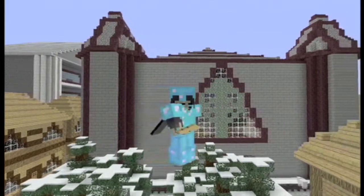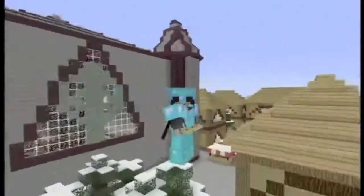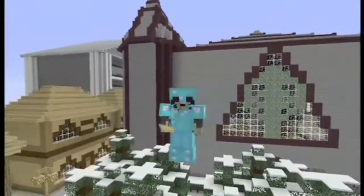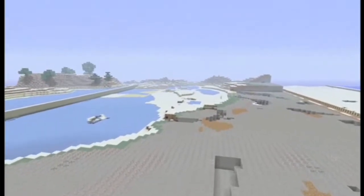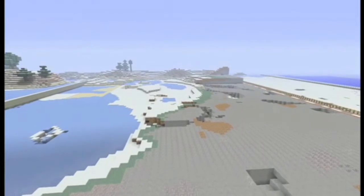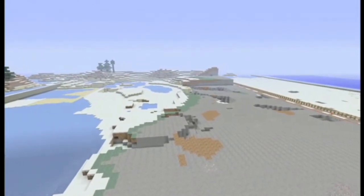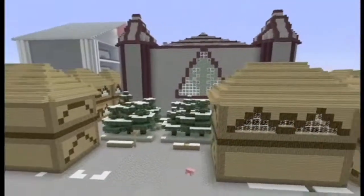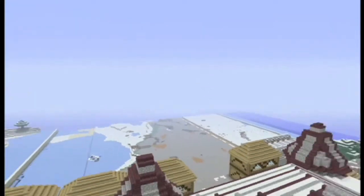Alright guys, Brad here. Today I'm going to be showing you around the completed part of Section C of the South City. But first let's take a look in front — we've started clearing out the land, making it all flat to make way for the new Section B, which is going to be the more modern part. And this here is Section C.